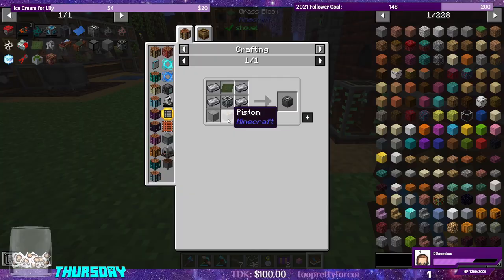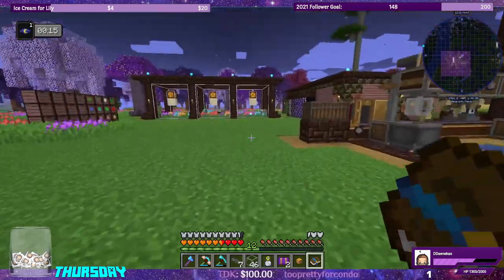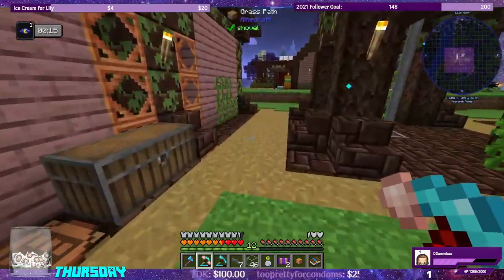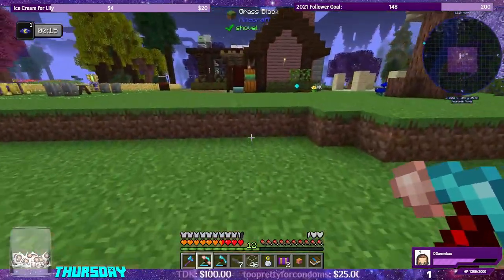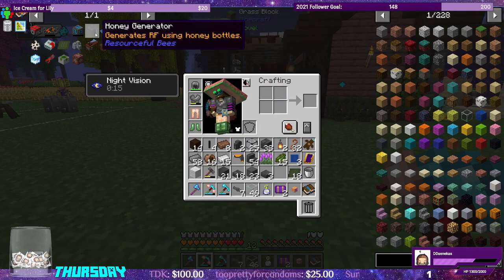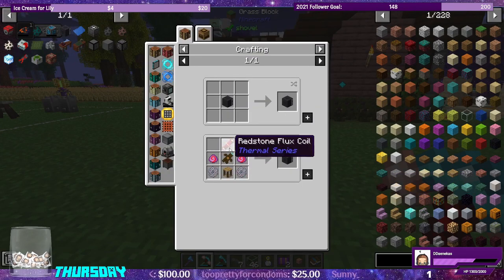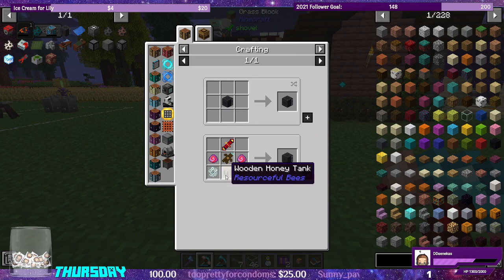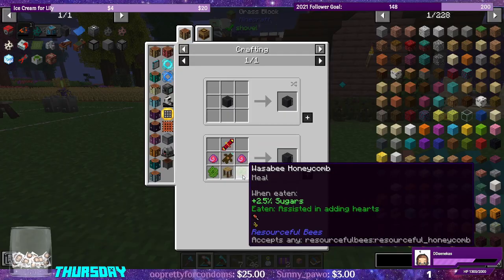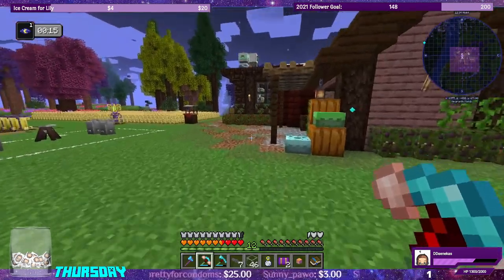To power this guy we're going to use Resourceful Bees as well — we're going to make the honey generator. The honey generator has a recipe that requires a redstone flux coil, wooden honey tank, a token of joy which we've made before, magic clay, and any honeycombs. Let's do that real quick and get everything we need for those two items.